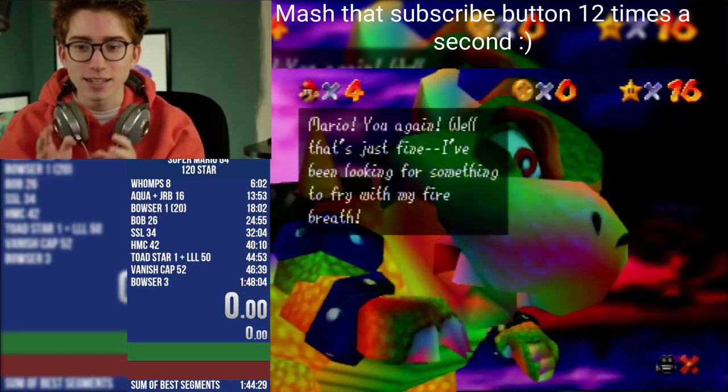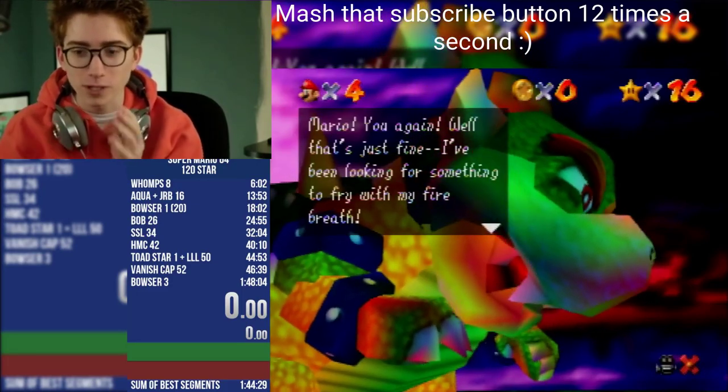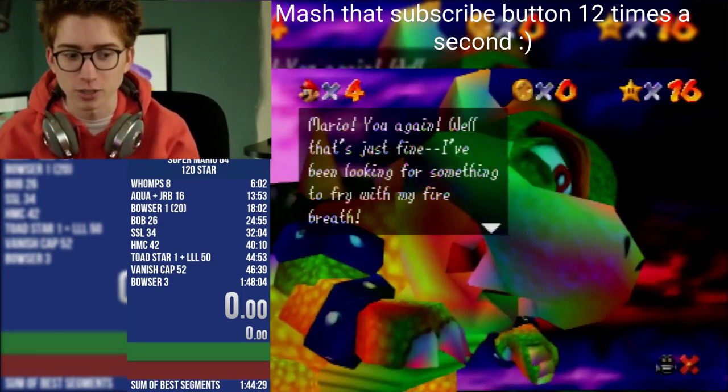So what I would do is have my Game Boy Advance out, pre-selected, and then mid-flight I would just bang my forehead into the desk and hopefully hit the A button on my Game Boy Advance controller — boom.